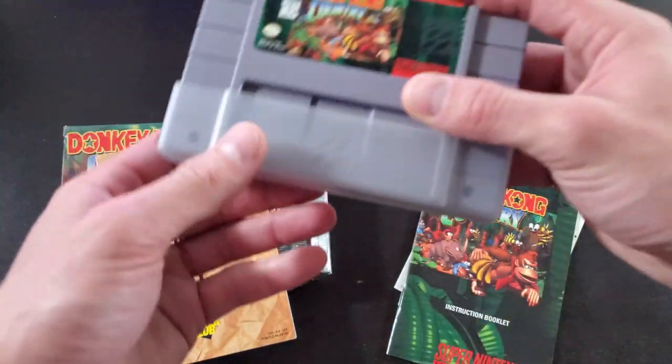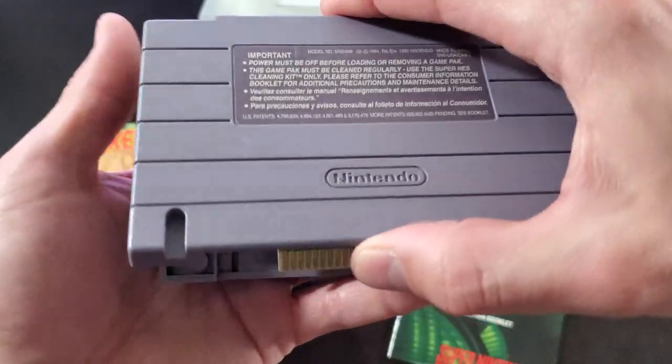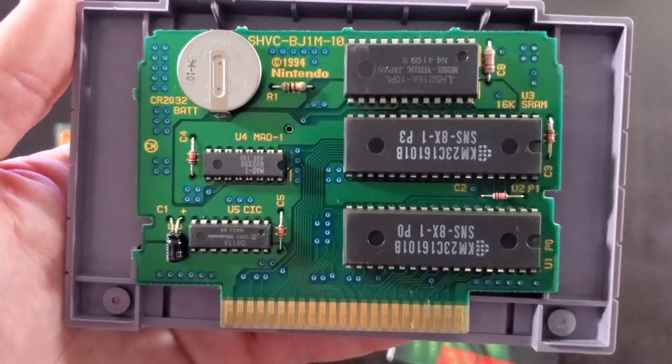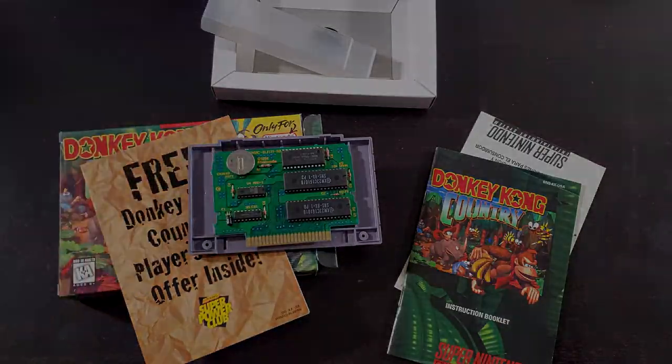Let's take a look at the cartridge — take that off, same artwork on it. There's your circuit board; it's a pretty big one, takes up pretty much the whole cartridge. Let's get on to a quick review.